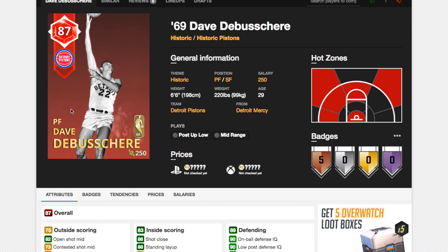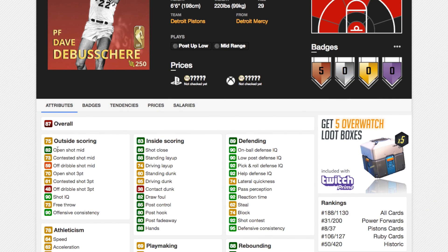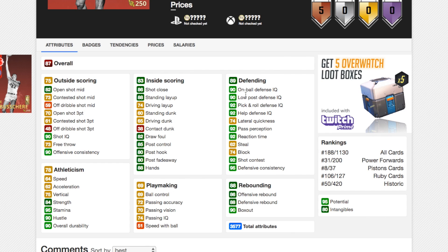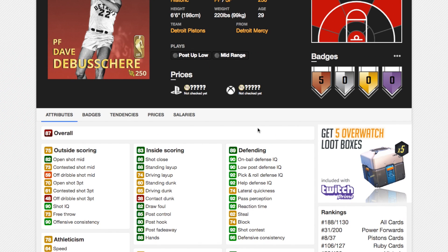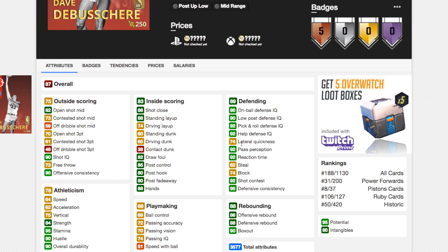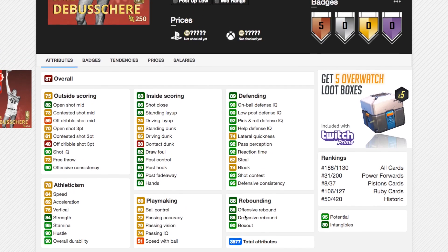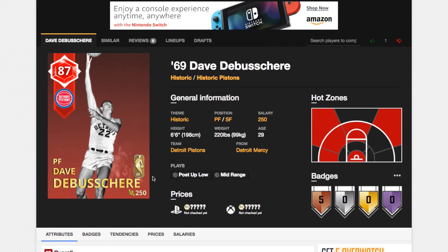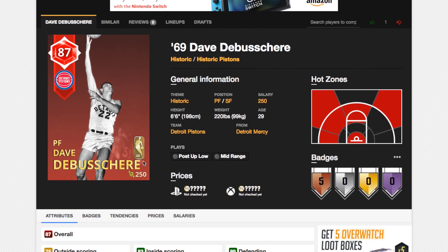Now we've got Dave DeBusschere. Hopefully he gets an amethyst card like last year where there were better stats than a pink diamond card. He's got 82 open shot mid, 70 open shot 3 — not great. 64 speed, 62 acceleration. 90 on-ball defensive IQ, 90 low post defensive IQ, 74 lateral quickness — not great. He's a really versatile defender but not incredible — he's only a 6'6" power forward, so he's not going to do well in the post, and because he's slow laterally he won't be the best on-ball defender. Decent rebounding but again, 6'6". Good post hook and post fadeaway, not a great driving layup or driving dunk. This card is basically the same as last year's Ruby, which wasn't a great card. The only time I'd suggest using any Dave DeBusschere card was his Amethyst last year — that card was just incredible.